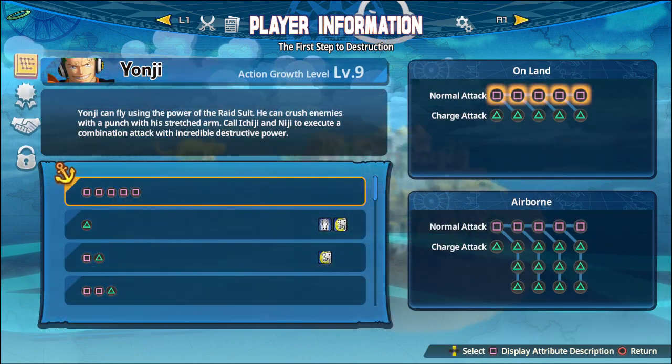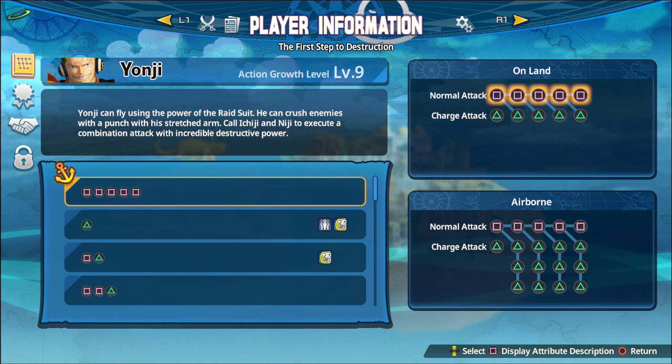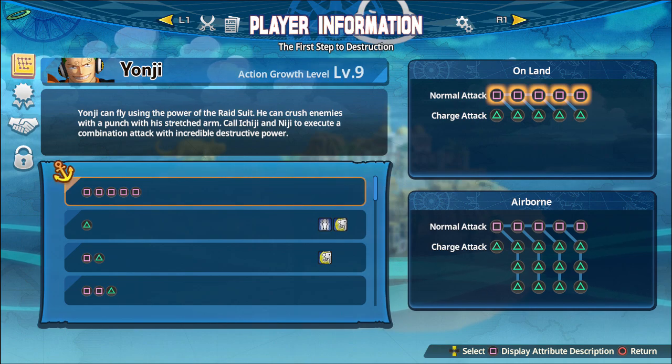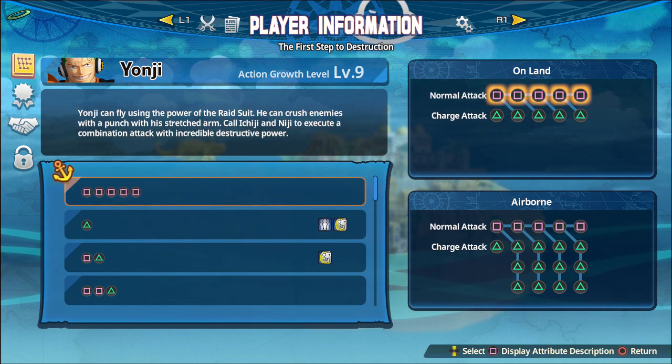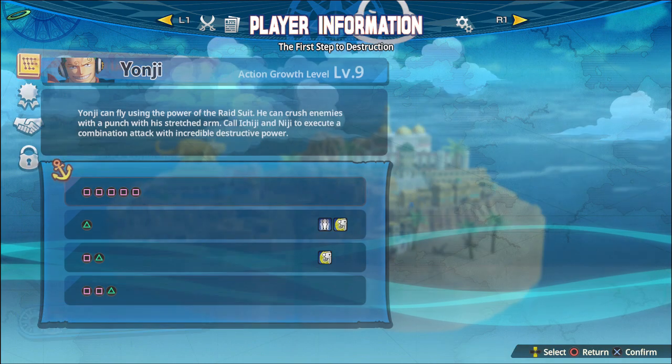Let's take a look at what he's packing. He's got a four-piece combo on the ground and a four-piece in the air, because he's a Sky-type. He's going to be fun - I have the weirdest feeling he's going to be a lot of fun, because I normally have a ton of fun playing Sky-type characters. This character doesn't use a fruit - it doesn't say anything about a fruit. He's got the power of a raid suit. Interesting. Well, let's go see what happens.